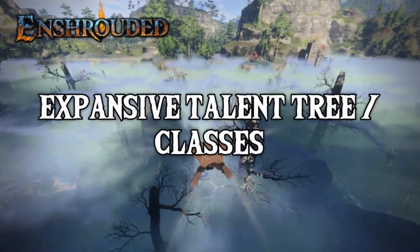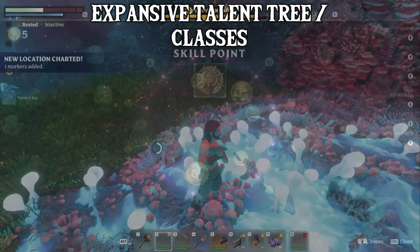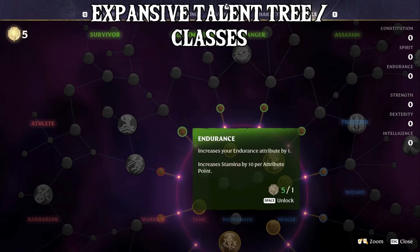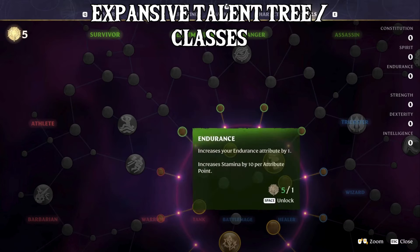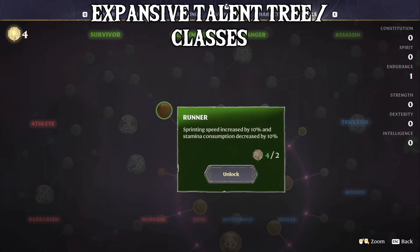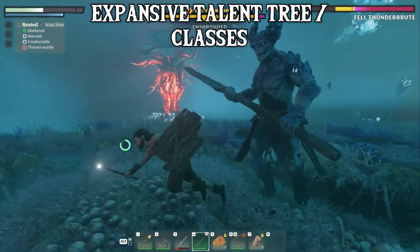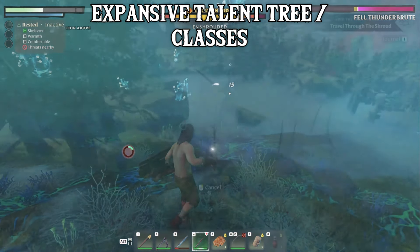Expansive Talent Tree, Different Classes. Another thing I really enjoy about the game is the way skill points work — it allows each player to customize their own gaming experience in a lot of different ways, and depending on how you spec out your character, it can drastically alter how you approach both combat and exploration. For example, one path might give you a double jump but require you to give up points somewhere else, sacrificing a bit of combat power to make exploration easier. Or you could give up a bit of mobility for more explosive attacks, and like with similar games, you can create a custom hybrid build that offers a nice balance between the two.